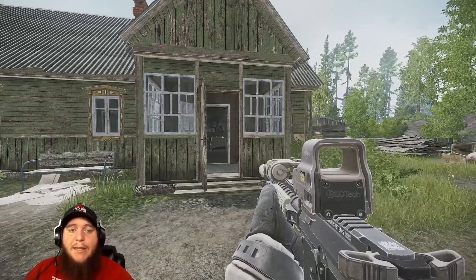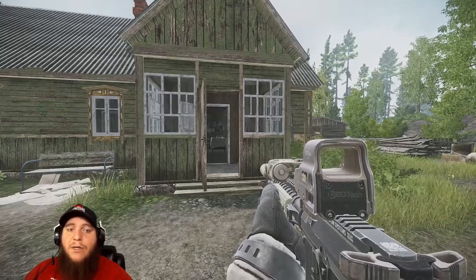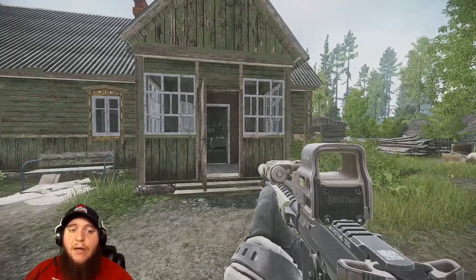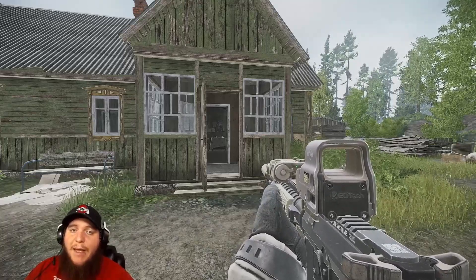Once you have all 21 packs of cigarettes turned in, your reward from Mechanic is 9,000 experience, 0.04 rep with Mechanic, 300 euros, and an automatic 9x18 pistol. That's everything you need to know about the Bad Habit task.